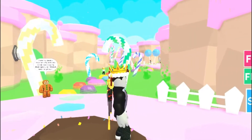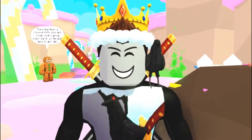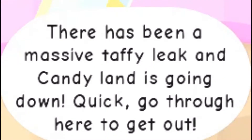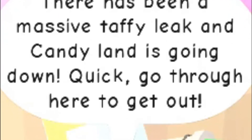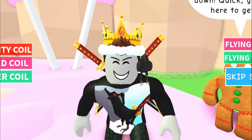So it looks like we're here in Candyland right now, and it looks pretty cool. Let's see what this place is all about. Look at this little gingerbread man — he looks pretty nice. Let's see what he has to say. James, there has been a massive taffy leak, and Candyland is going down! Quick, go through here to get out! All right, so it sounds like we need to get out of here, guys. Let's go!